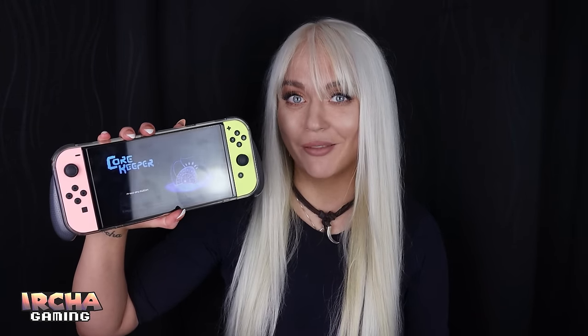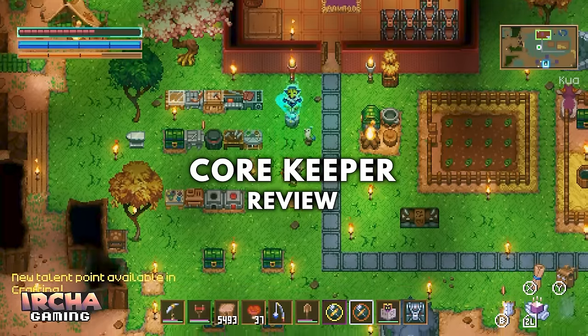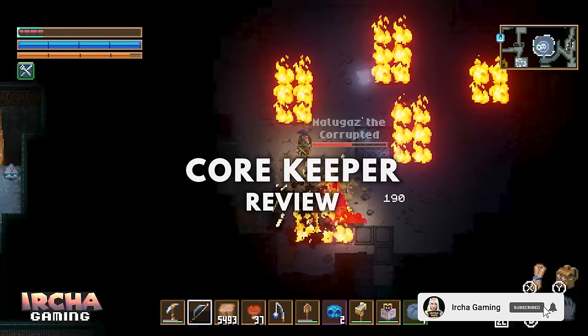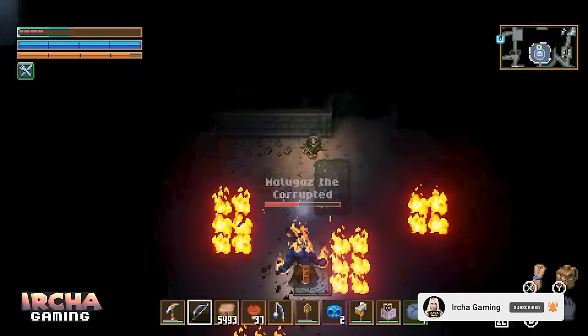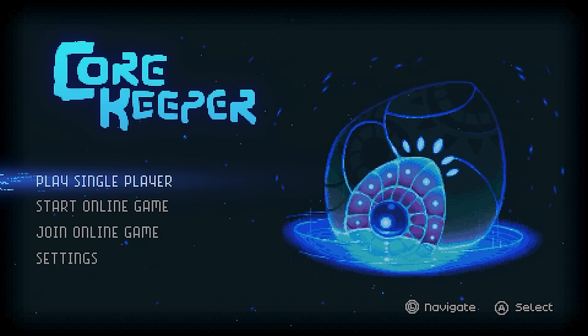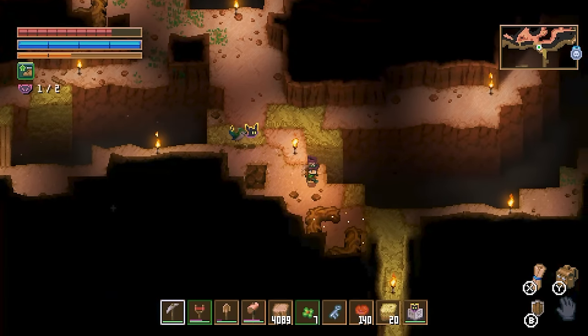Finally, I am obsessed with a game again. All I'm playing right now is Core Keeper. It's a mining, crafting, exploration, action RPG by PugStorm out on all platforms, released back in August this year. Core Keeper has been on early access on Steam for two years, but now finally it has been released for the Nintendo Switch.